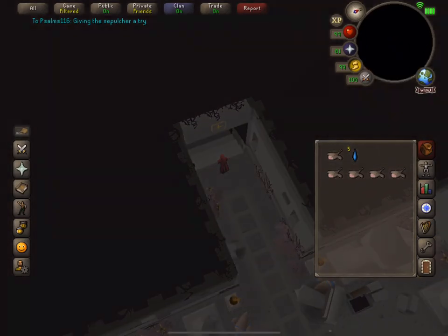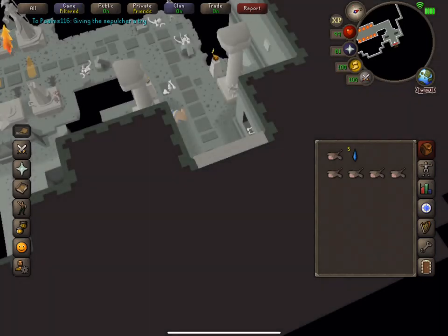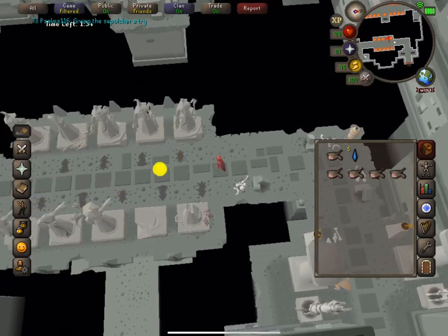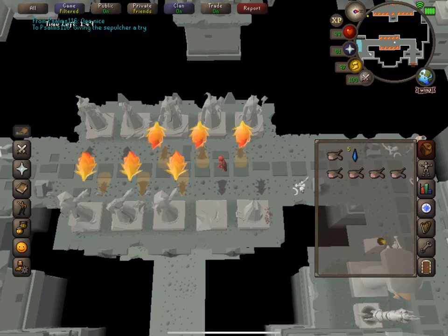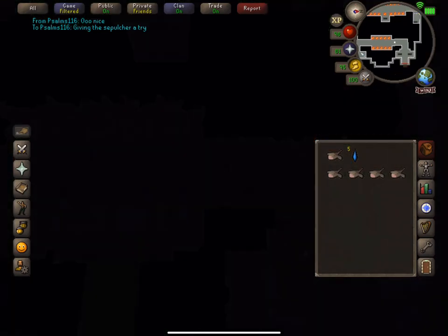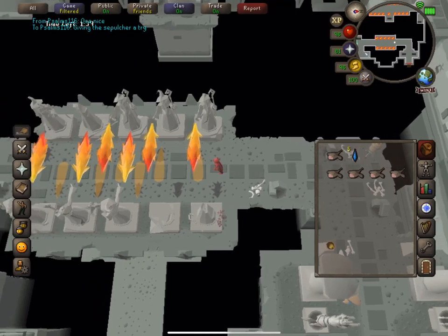This is me talking from the future - if you know anything about the Hallowed Sepulcher, you know my inventory is not well equipped for this minigame. This was my first run and I had no idea what was going on, but to give a brief rundown: you run through five floors, each with an agility requirement before you can enter, and you'll be faced with a series of obstacles to run through.